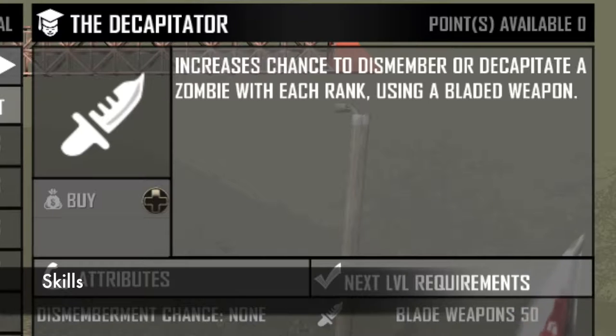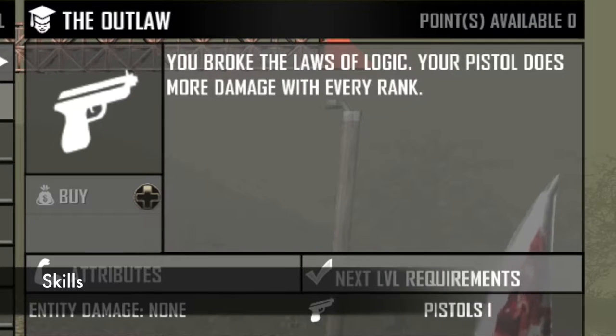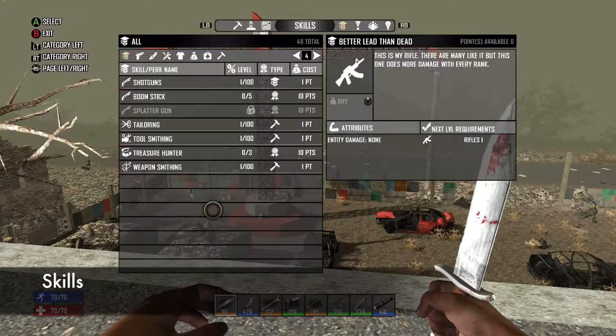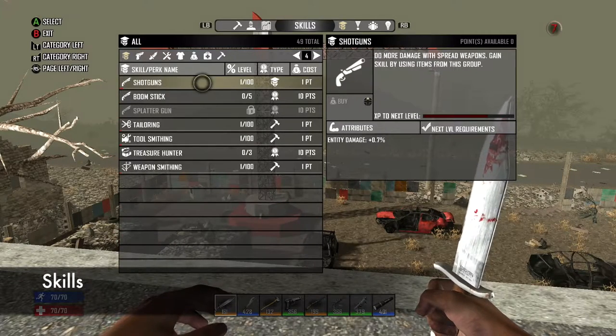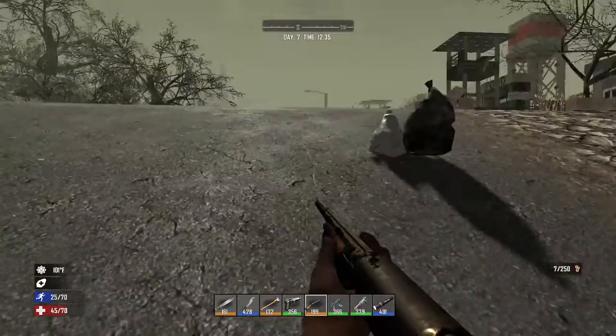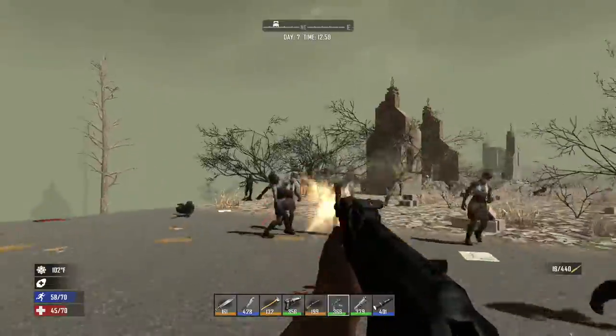If you go with pistols, grab the perks for pistols being the Outlaw and the Dead Shot. If you go with rifles, you're going to want to get Better Lead Than Dead. If you stick with shotguns, grab the perks for shotguns being Boomstick and Splatter Gun.